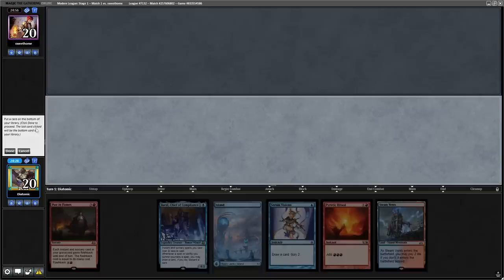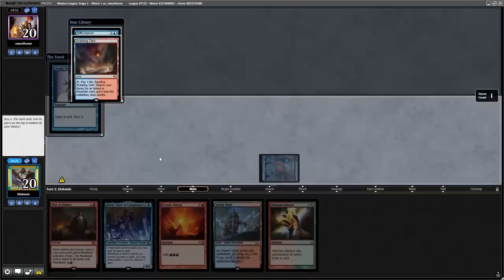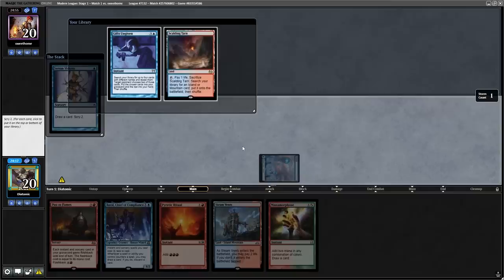I also want to say this is my first time playing the deck in three years, so as I resolve the Serum Visions, please let me know in the comments if I make any mistakes. Finding a Manamorphose with the draw, and a Gifts Ungiven and a Land with the Scry, I decide that I want them both.